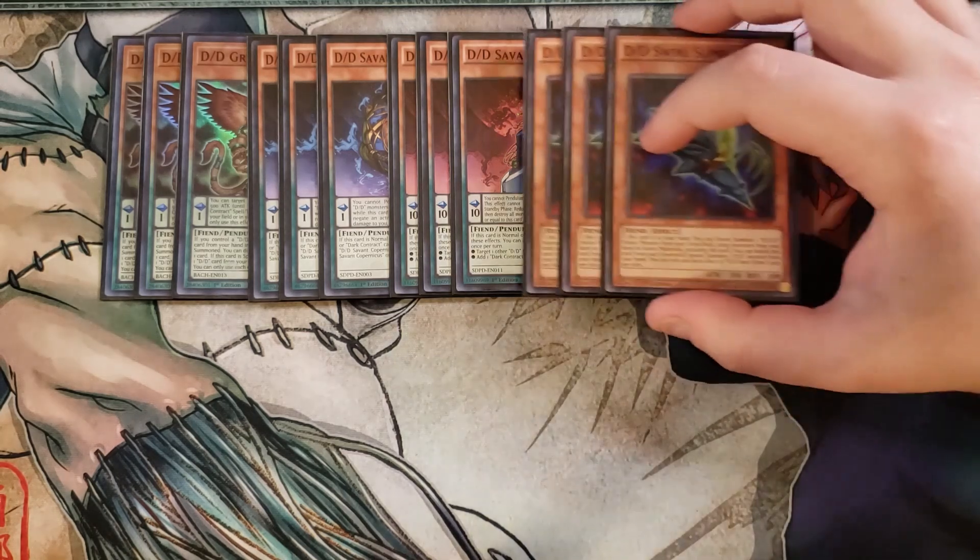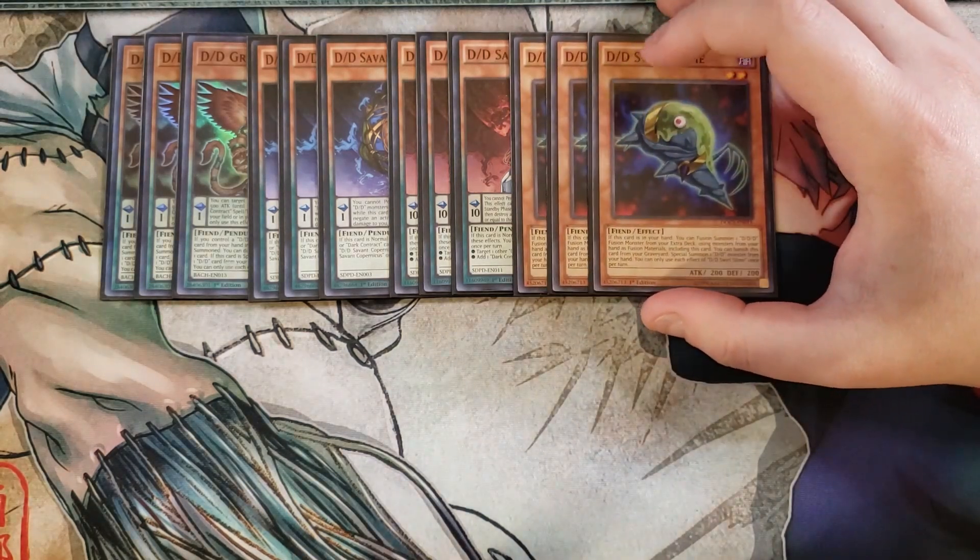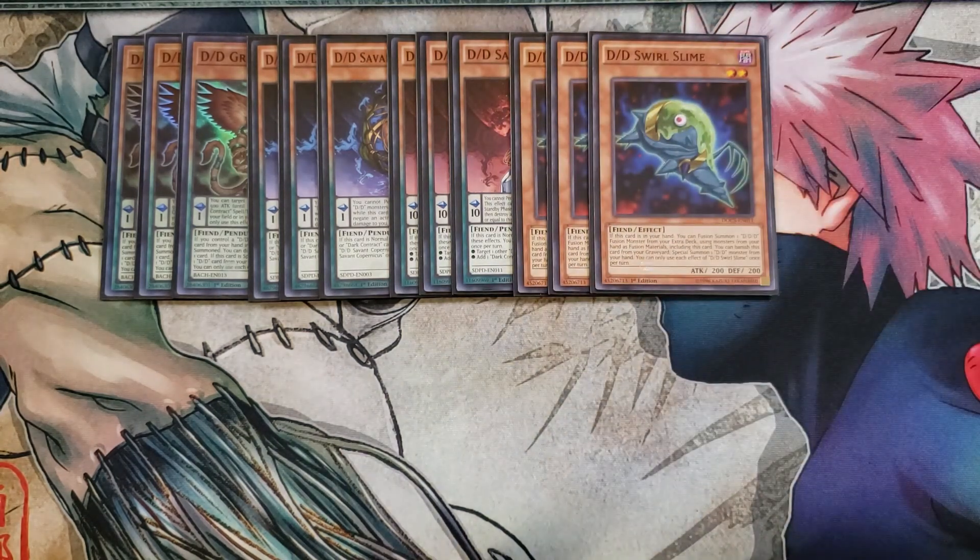We then play three copies of D.D. Swirl Slime. This card is insanely good as a 3-of because if it's in your hand, you can fusion summon a D.D.D. fusion monster using monsters from your hand as fusion materials, including this card. You can also banish this card from the graveyard to special summon one D.D. monster from your hand. You can only use each effect once per turn, but you can actually use both effects in the same turn, which is really insane.